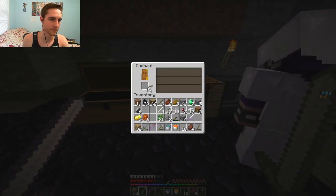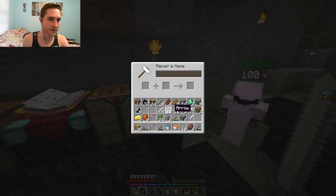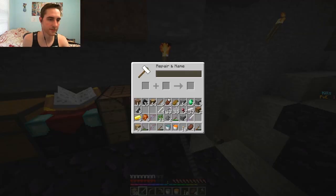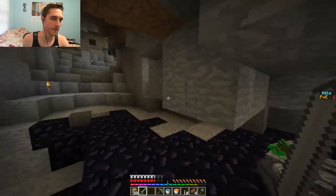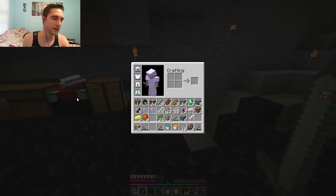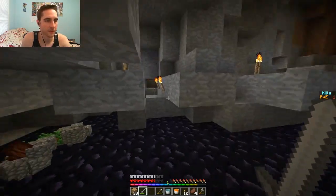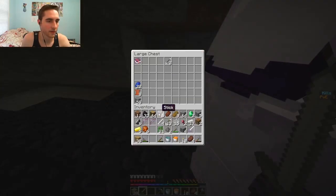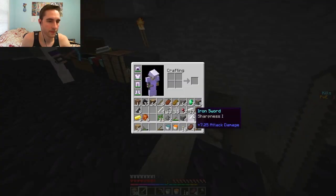I've only got eight stakes. I'm not gonna have enough levels to combine these. Do you guys want to go to the nether? Who's got feathers? Put everything in the chest. Kevin, you have levels - can you combine these two bows? Yeah, just put it in the chest. I'm grabbing more coal and iron.